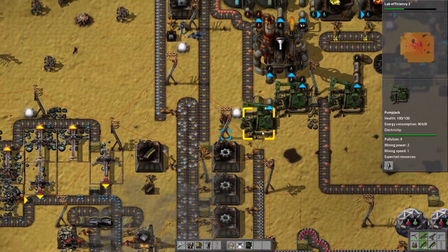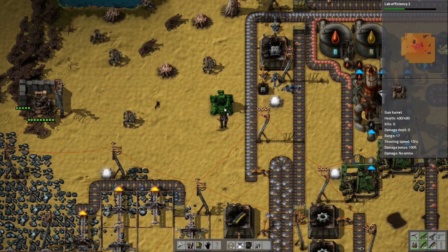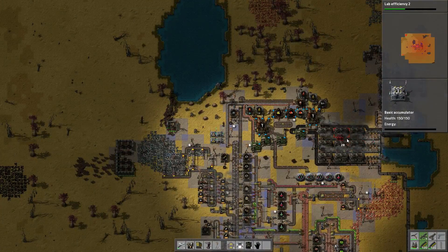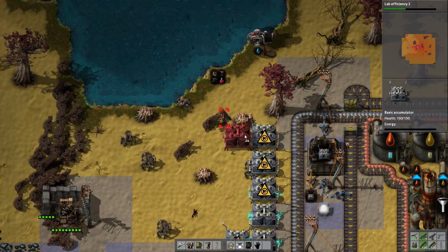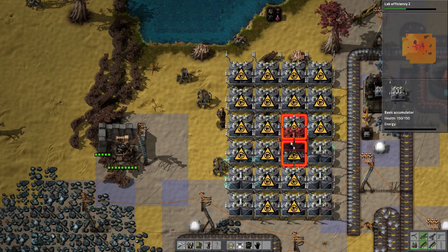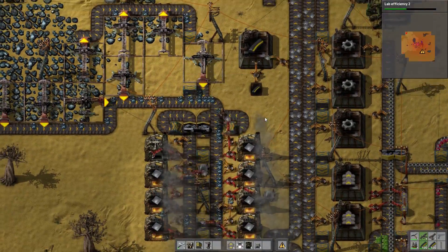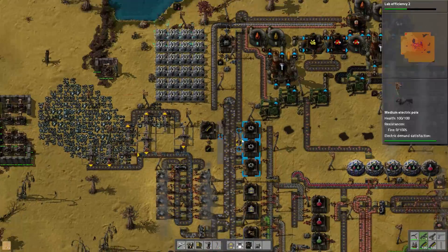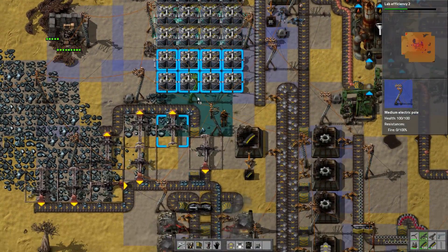Let's also immediately work on getting these accumulators up and running. Even if we don't have solar panels, we can get a decent accumulator set up, and it'll be fueled by the steam engines instead of the solar power. We'll just set them up in a grid — that shouldn't be too hard. With a plethora of accumulators, we're going to need a large quantity of these in order to make everything work, and that should make it so that our system no longer flickers every time the laser turrets fire.